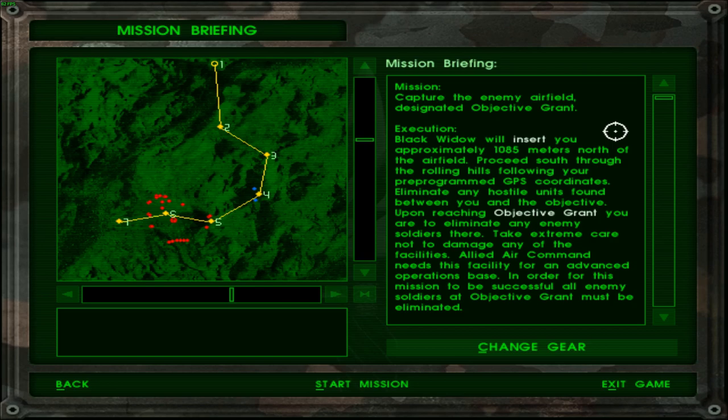Upon reaching Objective Grant, eliminate any enemy soldiers there. Take extreme care not to damage any of the facilities. Allied air command needs this facility for an advanced operations base. In order for this mission to be successful, all enemy soldiers at Objective Grant must be eliminated.